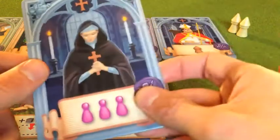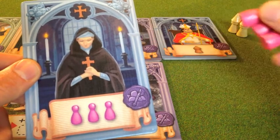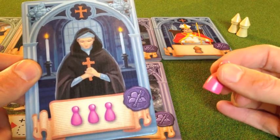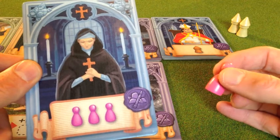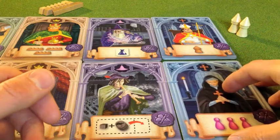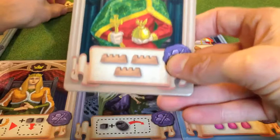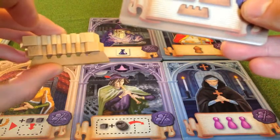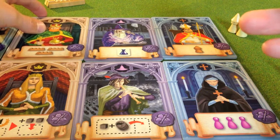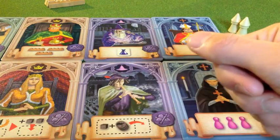There are also nun pieces — up to three can be on the board at any one time. What they do is reduce the population by one for the purposes of activating rats, so rats are less likely to activate if there is a nun in that region. Another character lets you build walls between regions, and nothing — no plague piece, cubes, or rats — can move through a space with a wall.